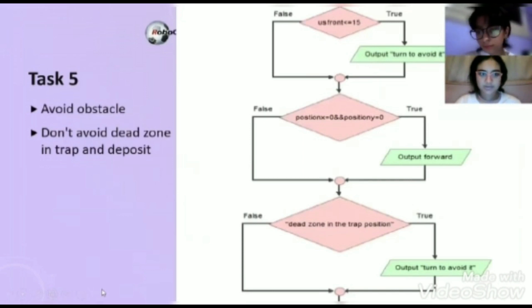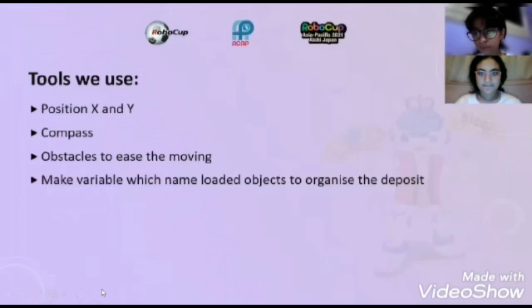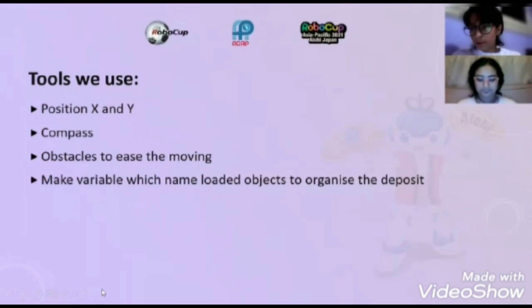Task five: avoid obstacles. Don't avoid that zone in trap and deposit. Tools we used: position X and Y, compass, obstacles to ease the moving. Make a variable named looted object to organize the robot.